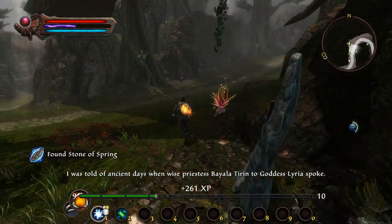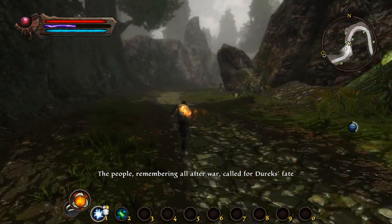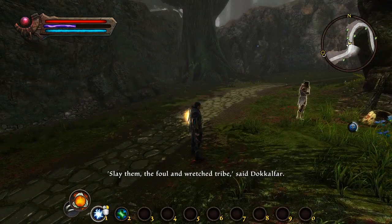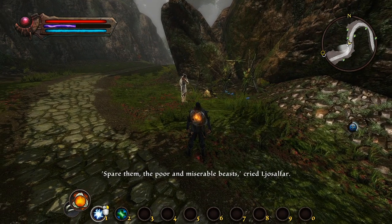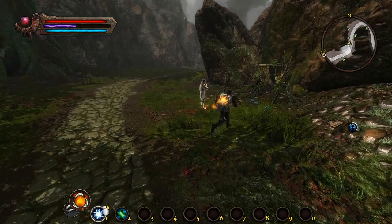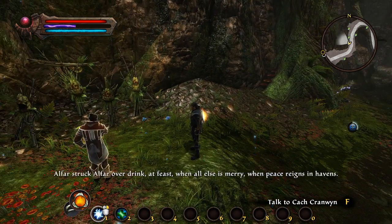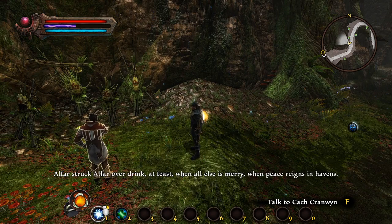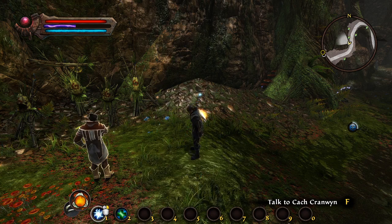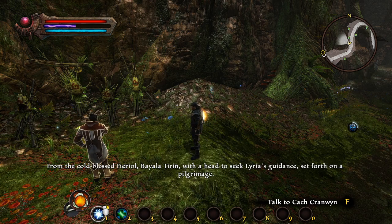I was told of ancient days when wise priestess Beala Tirin to goddess Lyria spoke. The people, remembering all after war, called for Durek's fate. Slay them, the foul and wretched tribe, said Docklephar. Spare them, the poor and miserable beasts, cried Losilphar. Their minds, depraved and hatred-poisoned, twisted. Alphar struck Alphar over drink at feast, when all else is merry, when peace reigns in havens. Hateful, I am told, were cousins towards each other. From the cold-blessed Firial, Beala Tirin, with a head to seek Lyria's guidance, set forth on a pilgrimage.